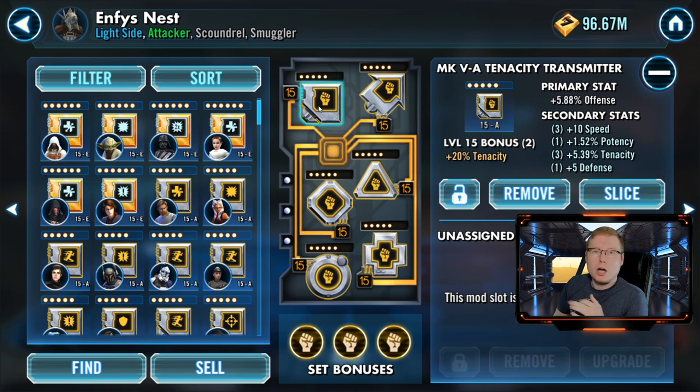Crit chance is good because you're going to ramp up a lot of damage, and those crits get bigger and bigger with this character, so that's very good to have. Offense is also good for her — really anything offensive-minded works well. The main things to focus on are tenacity and potency.